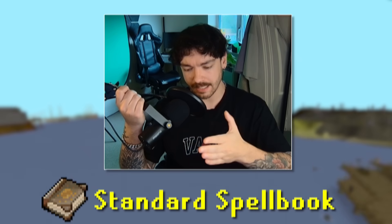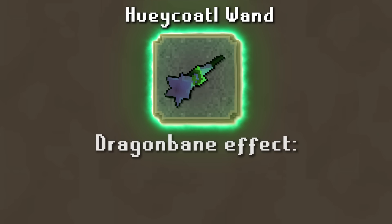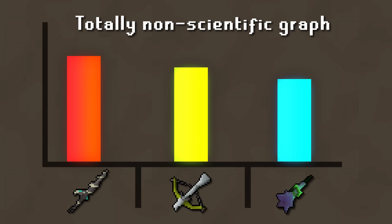It can now cast standard spells at a 5-tick speed, and of course it now has Dragon Bane. We now know that this Dragon Bane effect will add a 50% accuracy boost and 20% magic strength against draconic creatures. And these numbers, while they seem like a lot, still don't overtake some of the other options that you can use while fighting draconic creatures.